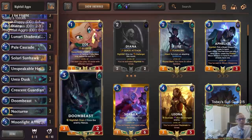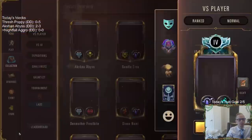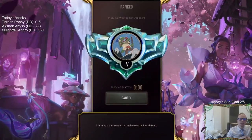Let's go ahead and get to it and try it out. We'll have Doombeast at the top end, Nocturne doing its thing. This looks like a good list — Nightfall Aggro. Here we go. We'll play 5 games.